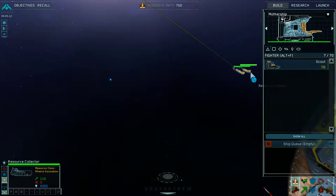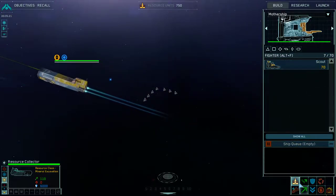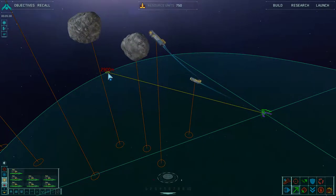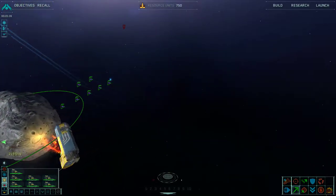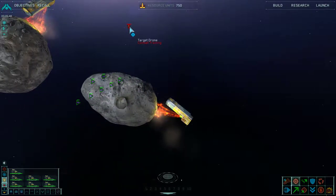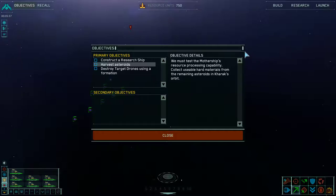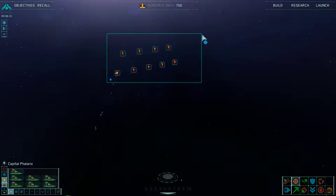Resources locked in. Acknowledged. Collection confirmed. Copy. Acknowledged. Green line confirmed. Confirmed. Strike group acknowledged. Strike group, prepare for assault. That's all of them. Ready for orders.